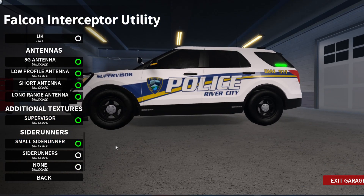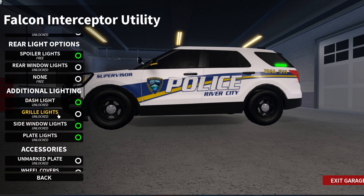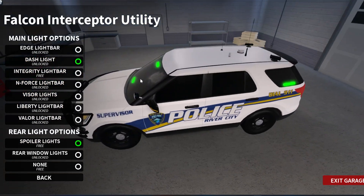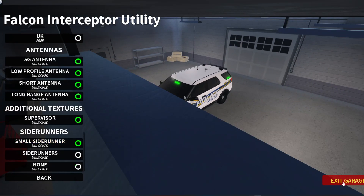Small side runners — yeah, that was what we saw in there. And then you could put none and then side runners. That's pretty cool. Is there anything else I'm missing on here? They added dash lights, grill lights — basically they just added the dash lights. And they added the small side runners. These are really cool. I'm just going to go ahead and spawn it. I thought there was more but it's just one.